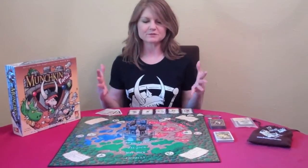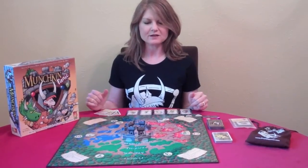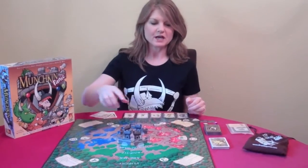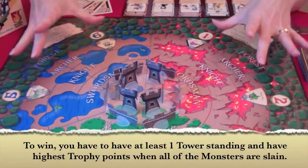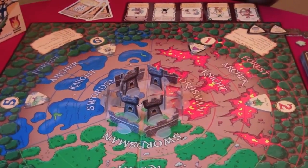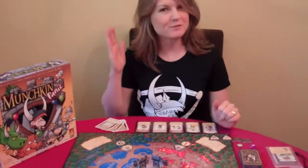I'm going to explain a little bit about how to play Munchkin Panic. The idea is that you're working together to defend the castle towers in the center of the board against the Munchkin monsters who have invaded the Castle Panic world as they try to take the towers down. But it wouldn't be a Munchkin game if it were just pure co-op, so of course we have some backstabbing.